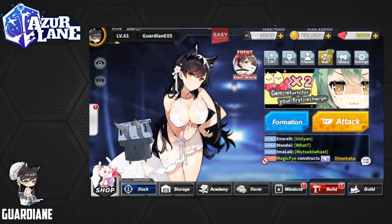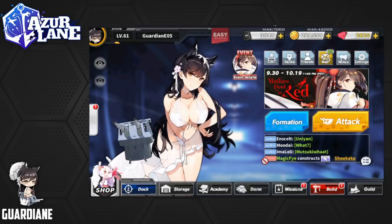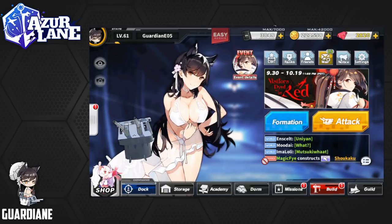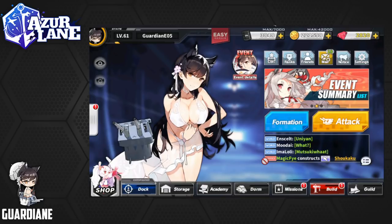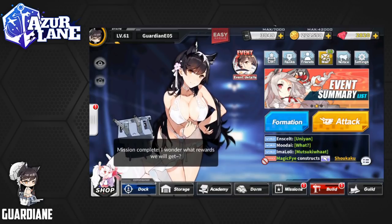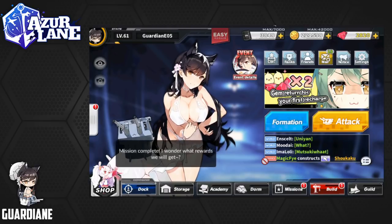Hey everyone, GuardianE here with another weekly video for Azur Lane — the global version of Azur Lane. We're on the final week of the Visitors Died in Red event. So we're wrapping up here, trying to cash in on those last Emmas, trying to do that last grinding to get the units that we want and the drops that we're looking for.